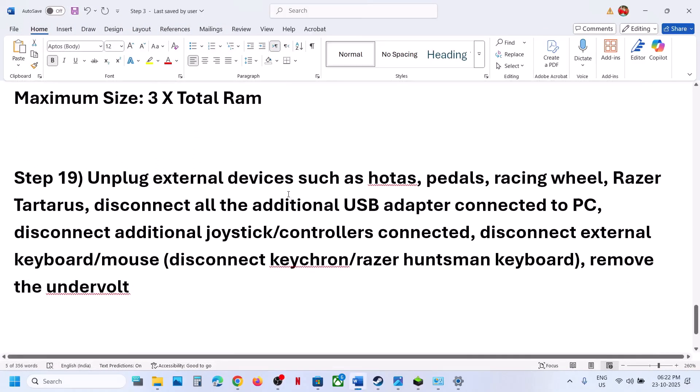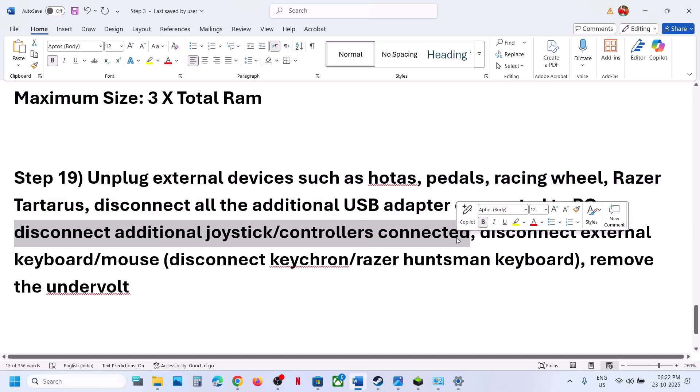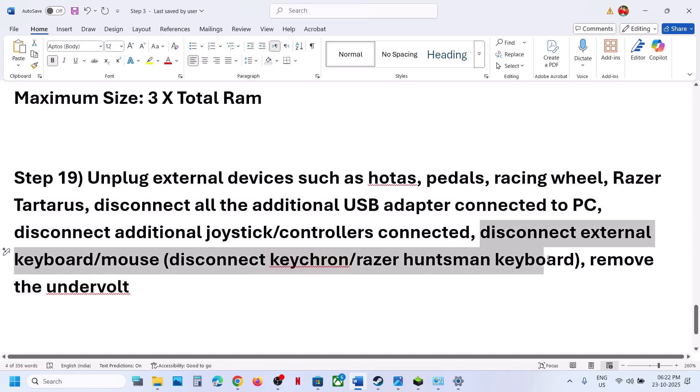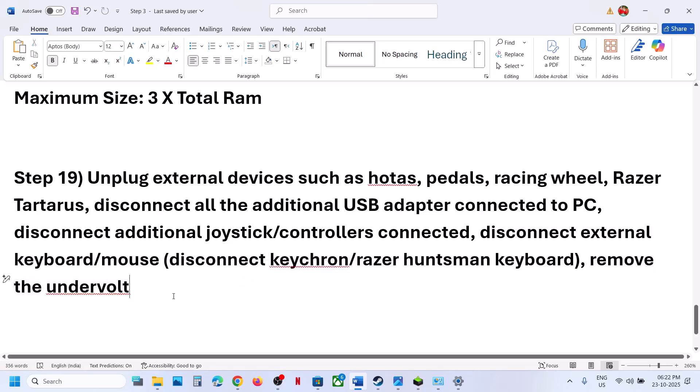The next step is to unplug all external devices you are not using, such as HOTAS, wheel pedals, racing wheels, Razer Tartarus, extra controllers, USB flash drives, USB dongles, and extra keyboards and mice. If you have undervolted your system, remove the undervolt and then check.